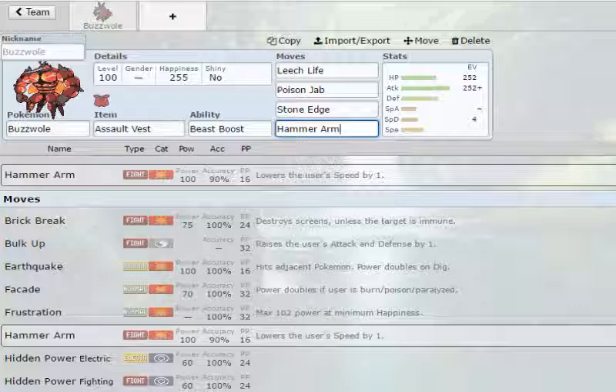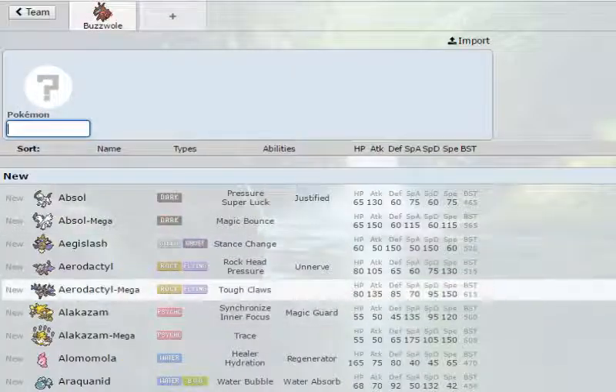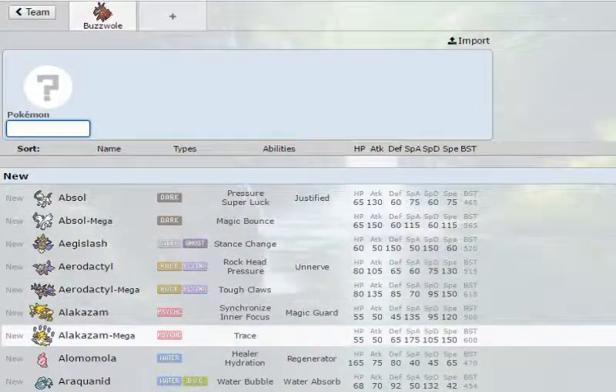This is the most common build that I have seen used for Buzzwole. Leech Life is to get over a lot of common threats — for example, Leech Life hits things like Mega Alakazam.